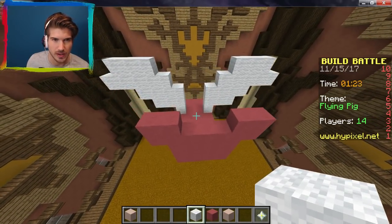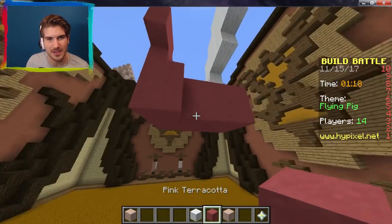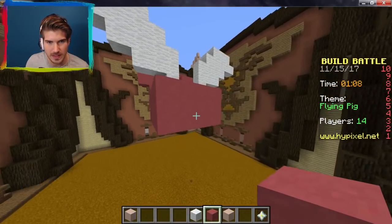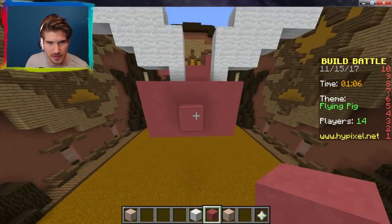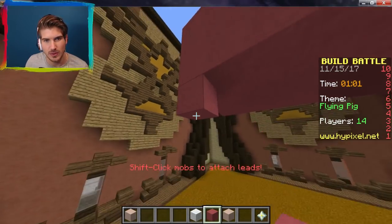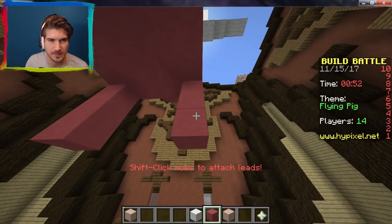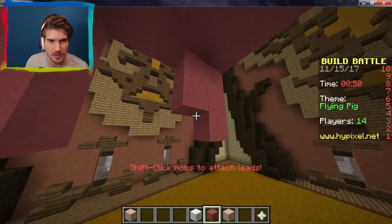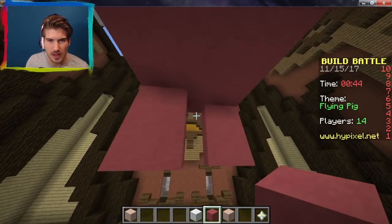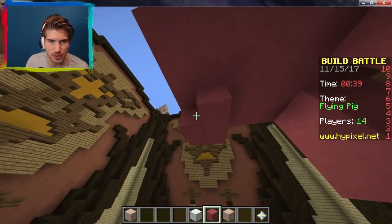Okay, we have a minute and a half. Let's add some little legs. He needs legs and a little tail. We have one minute left. Let's make a little pointed tail — that's a cute little tail! Let's add little hooves. That kind of works. Maybe just one more lower. We can make it double. Oh my gosh, cute! I think these legs are actually going to work.